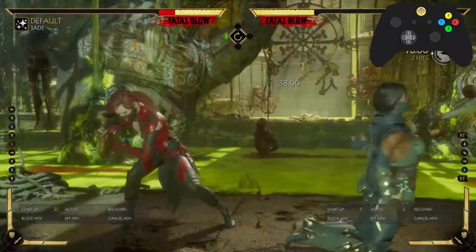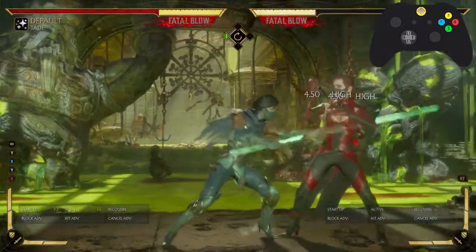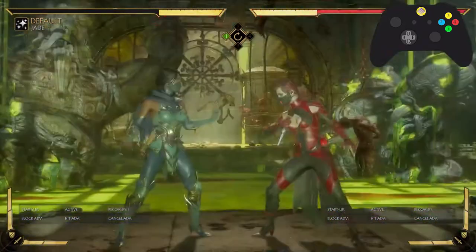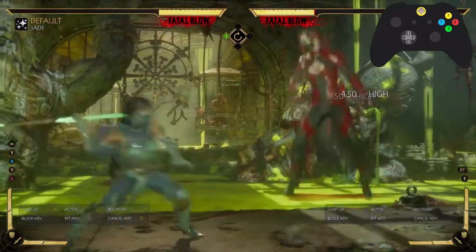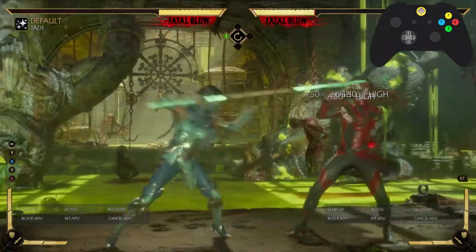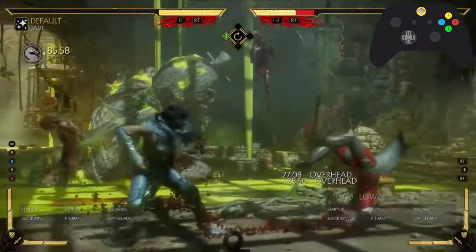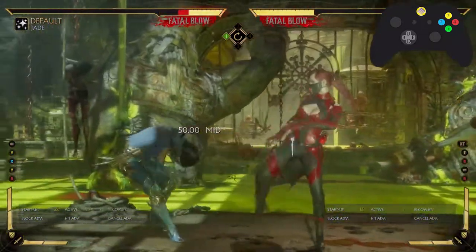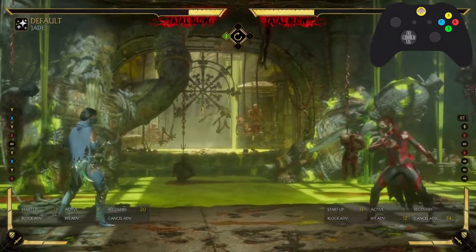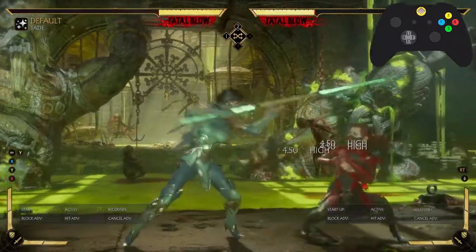Scarlet can parry it! Can you jump out of it? No, you can't jump. Can you neutral jump? You can neutral jump out of that move — it gets you plenty of time to react. So there's no excuse to get beat by this move once you've properly labbed Jade. That's how you can beat that move.